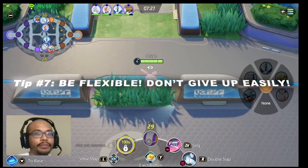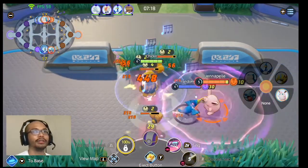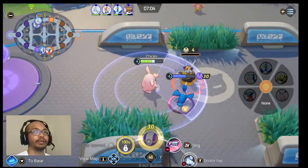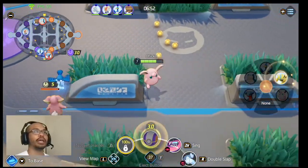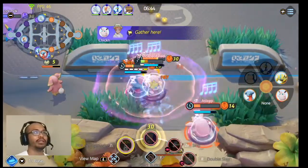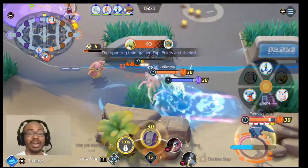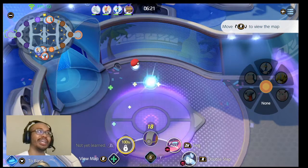Tip number seven: be flexible and fight battles when necessary, but don't forget the objective. The objective is to score on the enemy team's goal. When fighting to gain experience, definitely go for it, but don't get into a fight you might not be able to win. Dreadnought just spawned — the other team is doing a good job having at least three people come together to get Dreadnought. It looks like the opposing team got it, which is an advantage for them.